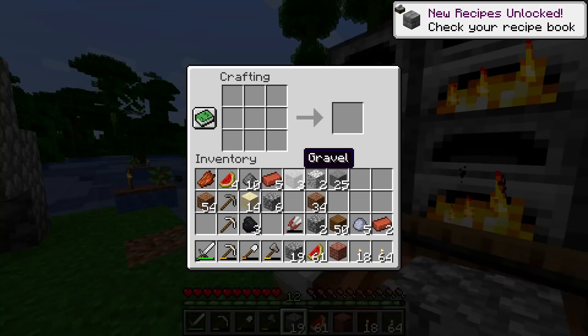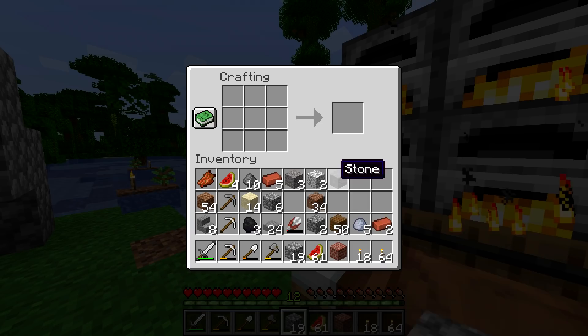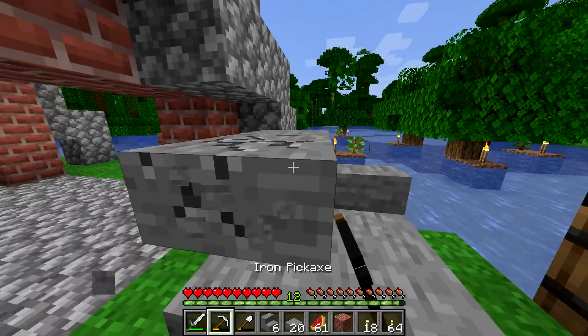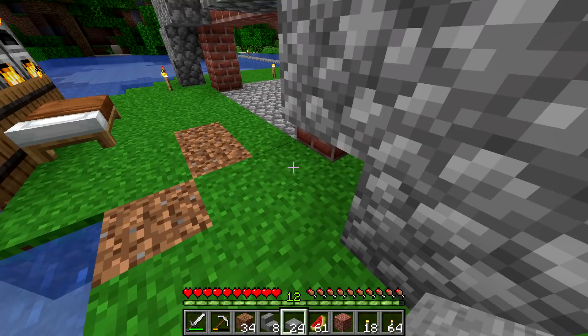Let's craft. Maybe not that many — okay, let's craft that many of those and grab some stairs to see what they're like. Oh, this is so weird. Not bad — you could do some cool stuff with these. This build isn't going to be anything modern, so I'm not 100% sure what I'm doing with these slabs, but I kind of want to add them on top here just because I can.